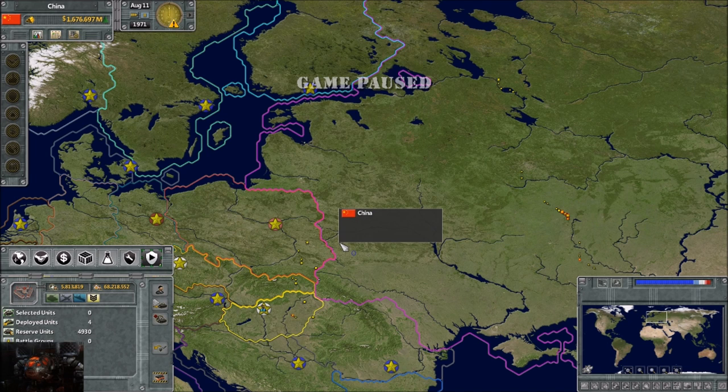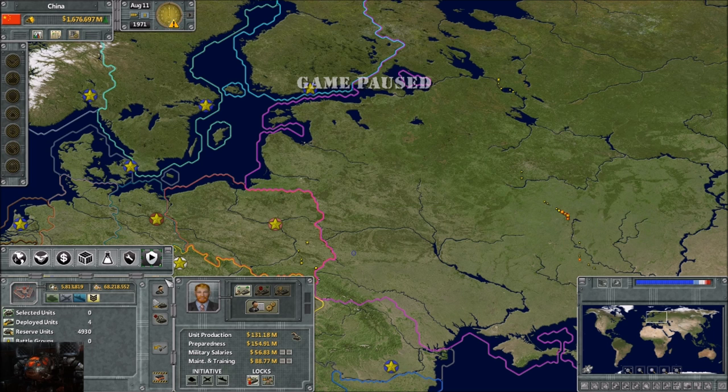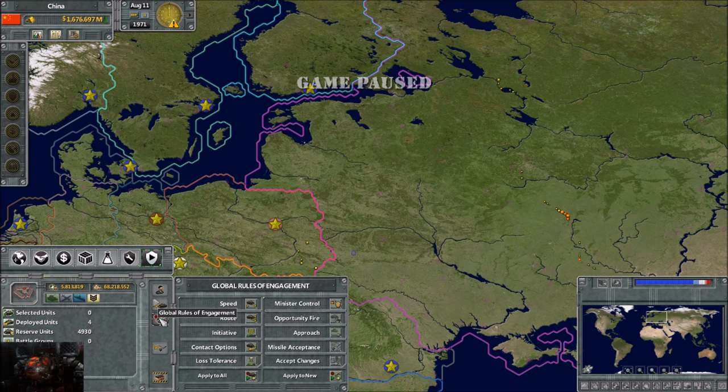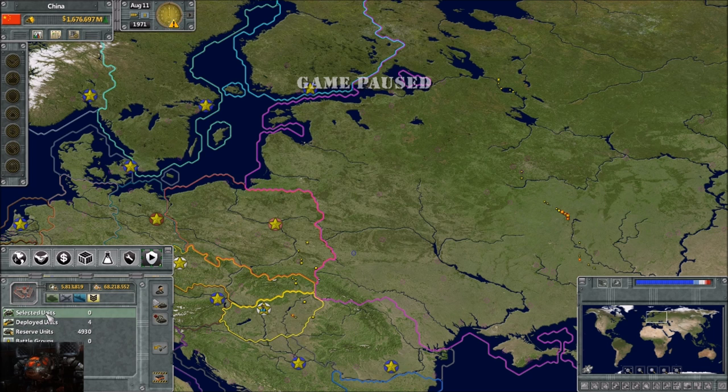Hello everybody, Average Gamer here, and welcome to another episode of Supreme Ruler Ultimate Tutorial. In this episode, we're going to be talking about defense, the defensive tab. Not as long as the last episode. We're going to skip the cabinet and facility controls since they're the same as before, and get into the stuff in the normal here.